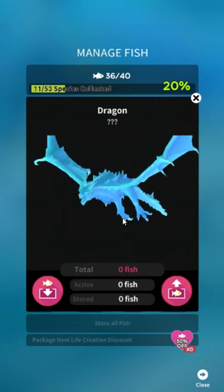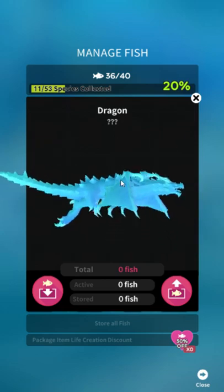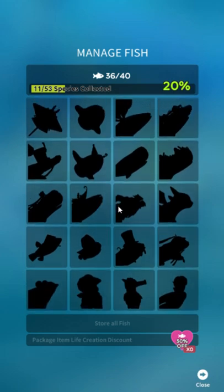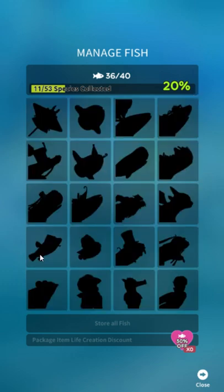The big one — Dragon — requires completing all of the quests, which we'll get to in a minute, and owning fifty kinds of event fish. I believe that's basically everything else except itself, the in-app purchase fish, and Poseidon. Babby Dragon is a ten-dollar in-app purchase and is not required for anything else.